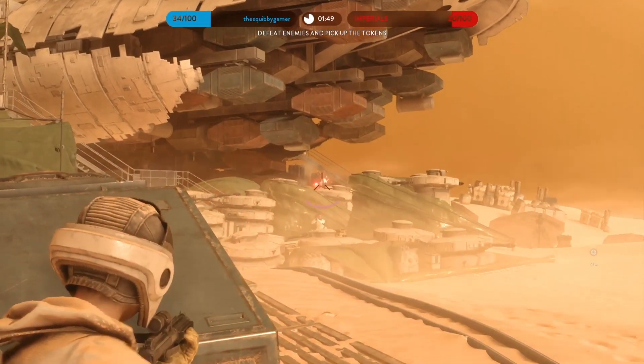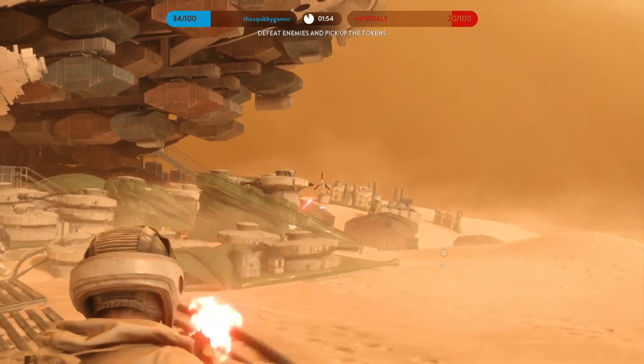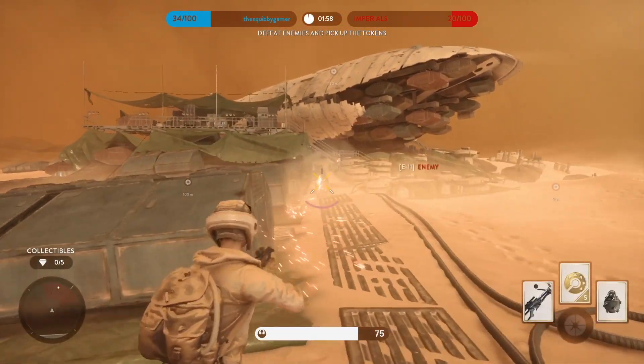Used by the hero Princess Leia, the E-11 is also the standard Imperial blaster in Battlefront. Although it has a slower fire rate than the A-280C, it has more range and is incredibly accurate if the weapon is tap fired.